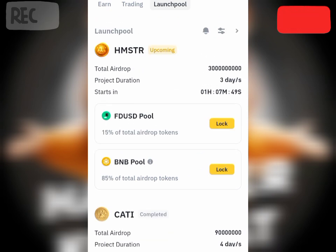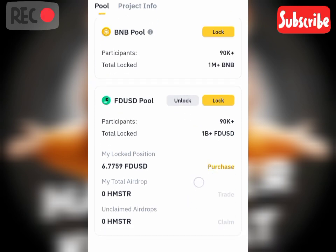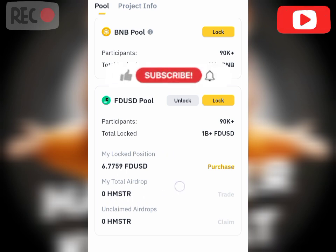As you can see now, the total locked amount — over one billion FDUSD — has already been staked in the Hamster Combat launch pool. You can see here the total Hamster airdrop on claim. As the days of the launch pool progress, the total amount of Hamster earned will be accumulating here. I'm going to make a video updating you on how this progresses.